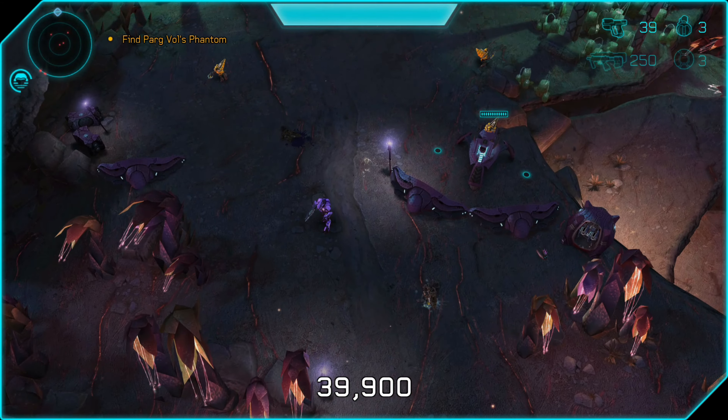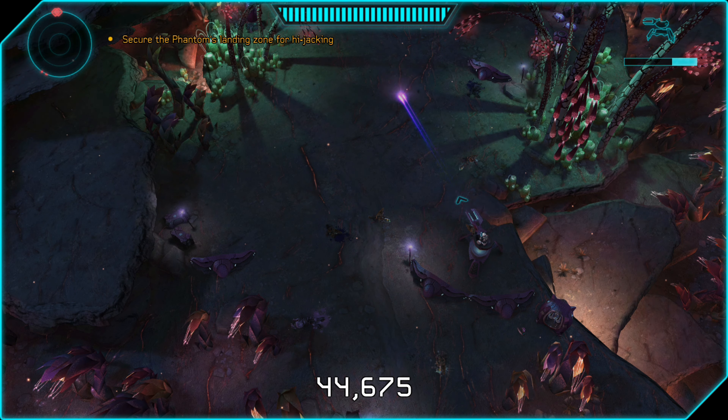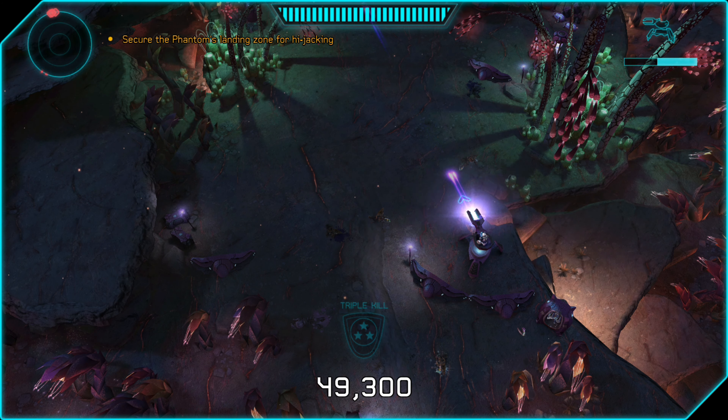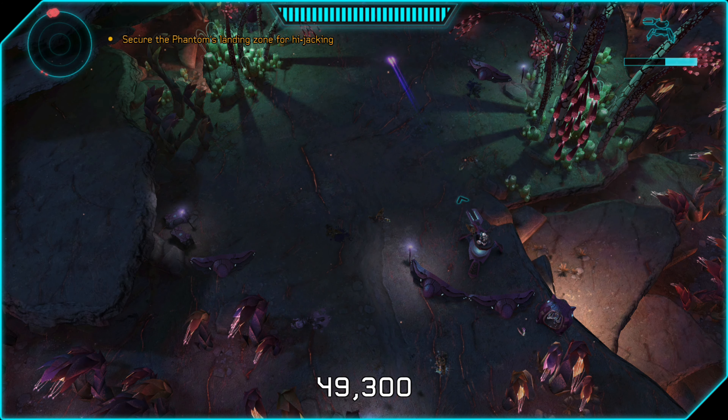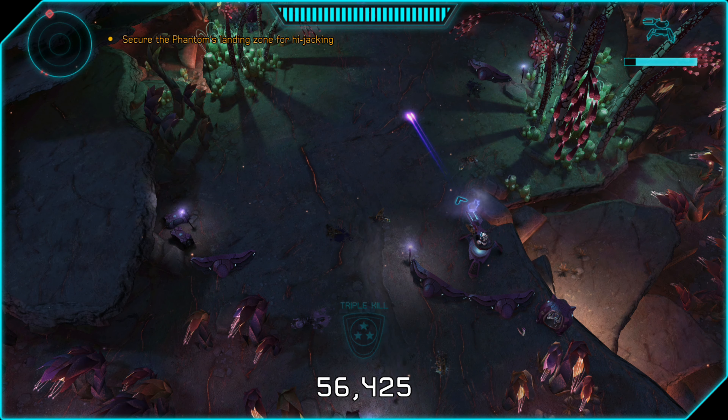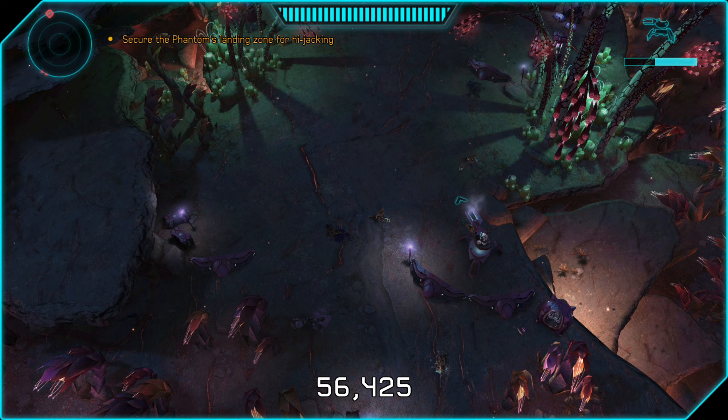Once all these guys are dead, you have to move up towards the top of the map to the nav point, the final area. There's going to be a bunch of enemies that pop out of the shield door up there once you get up there. You could come back to the turret and lay into these guys as they spawn into the map. You can't really see them, but you could take them out even though they're off screen. You could see them on your radar so you have a general idea of where to shoot, though it's kind of tough to pick these guys off without seeing them.